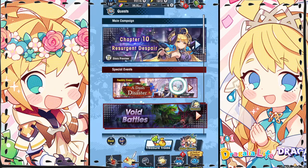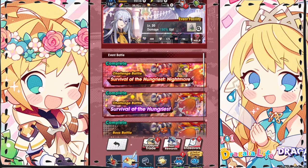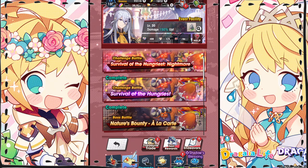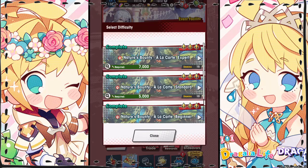Let's navigate over to the quests page and into the Dash of Disaster facility event. The best place to earn Chef's Special material is the expert difficulty boss battle, Nature's Bounty, à la carte. This battle has very low might requirements, as you can see at 7,000. As long as you use a mono water element team — an all-water unit team — you should have no problem clearing this battle, even if you're a beginner to intermediate player.